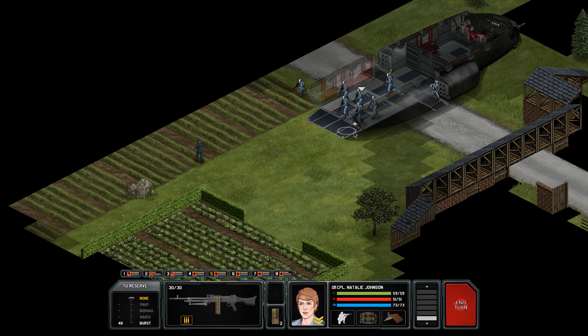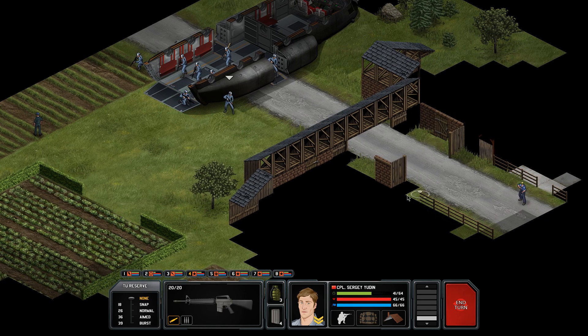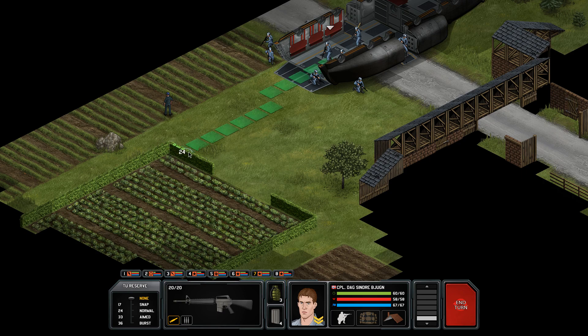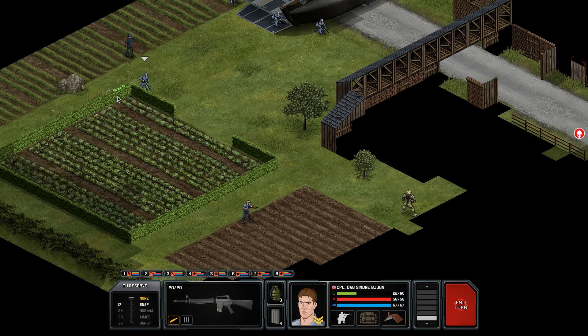Let's have our machine gunner move up and crouch, ready for any aliens that might show up. I'm being quite cautious, which you really need to be to be successful in this game. Got another rifleman — optimally I'd like them to be in cover. We could go over here, that might be a bad idea, but let's do it anyway. We've got our first alien — this isn't a standard alien. The snapshot hit percentage is 18% — that's not very good, so let's have him crouch behind cover so he doesn't get killed.